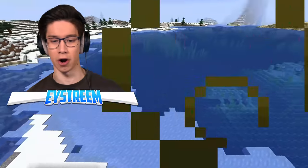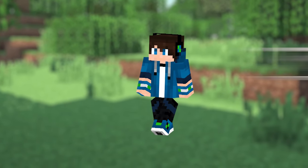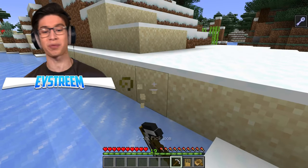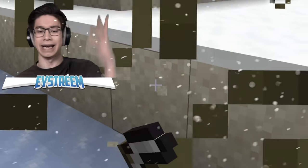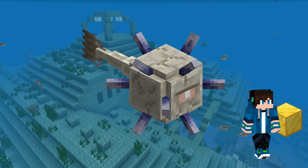Normally, when you boat on over to one of these ocean monuments, you get hit with a very nasty side effect of mining fatigue. So if we switch into survival, you can see that even with an iron pickaxe, breaking sand is practically impossible. But apparently, doing all of these steps will mean we avoid that and we can just take the loot.